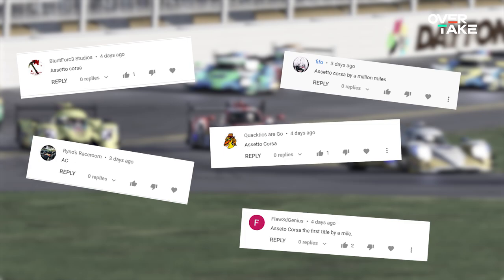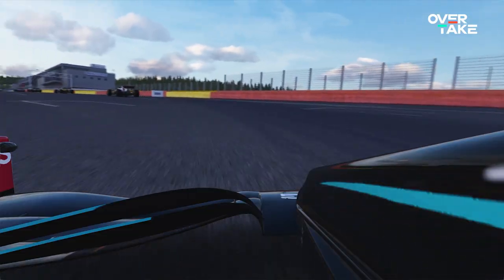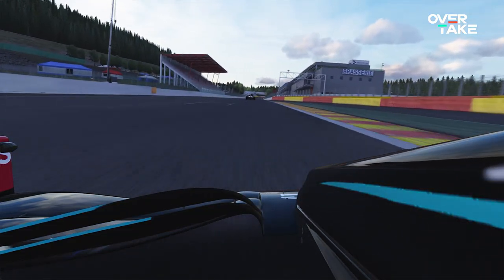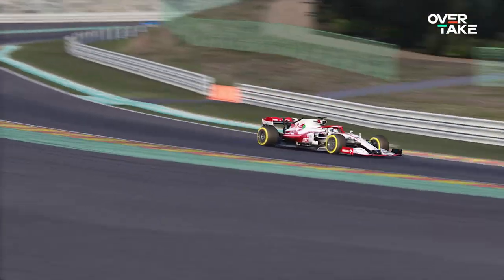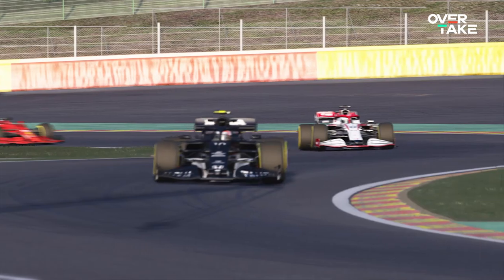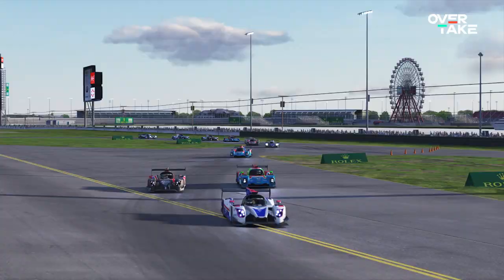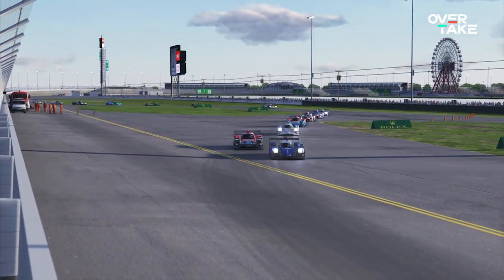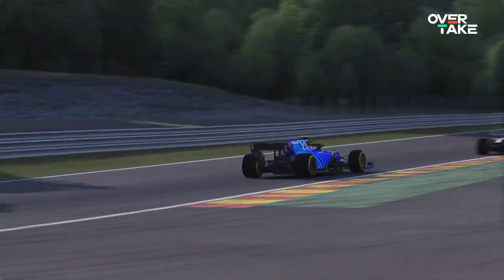So it's no wonder that Assetto Corsa was mentioned in our poll. It was the most highlighted game in the other section, with tons of users swearing by its FFB prowess. What makes the force feedback so accessible in our eyes is that it feels very direct. It's rich in detail, but doesn't overwhelm the players with overloaded output. Oversteer and understeer are clearly communicated. You feel bumps and kerbs well, and it offers a gigantic selection of vehicles. Due to its advanced age, it's also very popular and well optimized for lower end hardware, such as gear driven systems like the G29 or the T150.